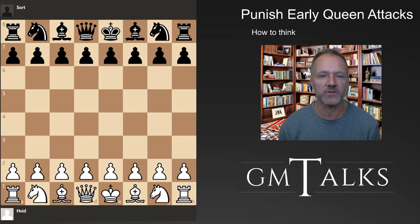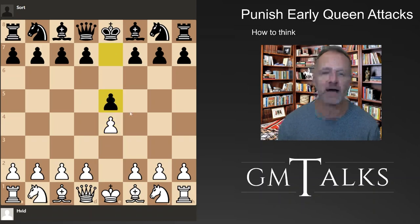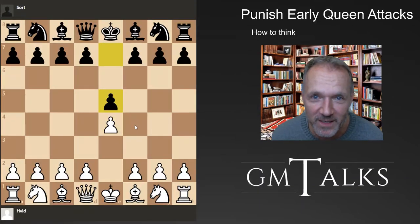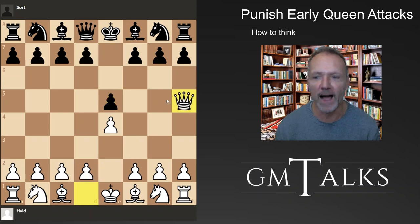You just have to be careful and alert, not panic, and sort of think slowly. Sometimes you might switch into attacking mode. Let's see one of the most common queen-side attacks we get all the time. If you play e5 against e4, you have definitely played against this move: queen h5. And it's bringing out the queen too early, for sure.